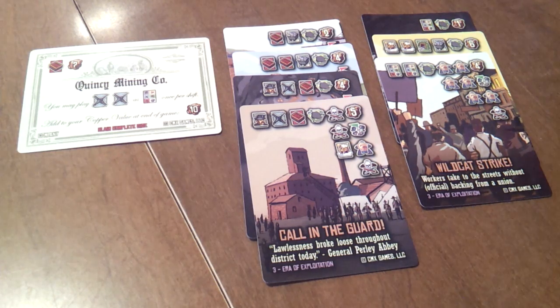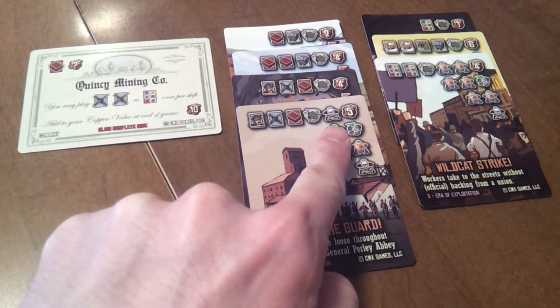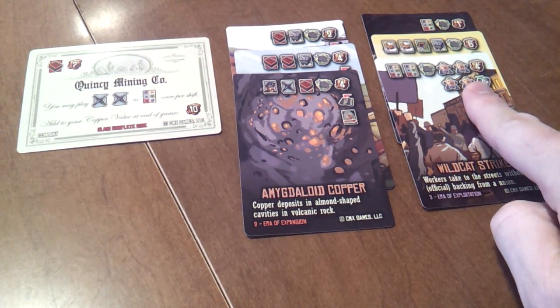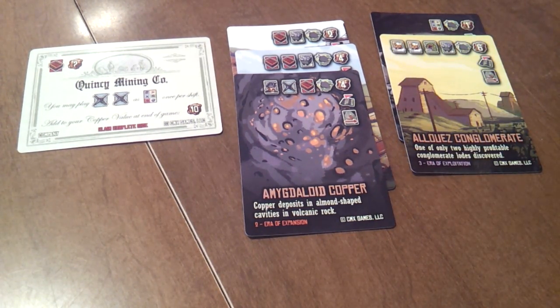In case of a tie, remove all cards with cemetery icons in their produced copper rows from all tied players' copper piles and recalculate their scores. If players are still tied, remove all cards with unrest icons from the tied players' copper piles and recalculate their scores again.